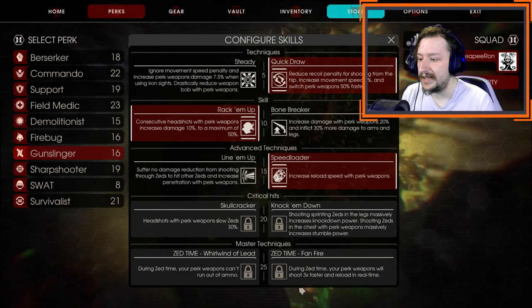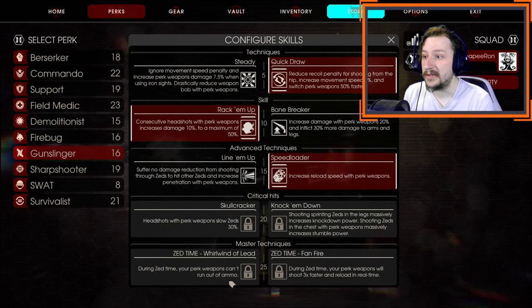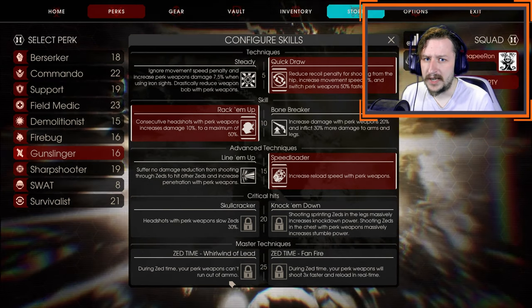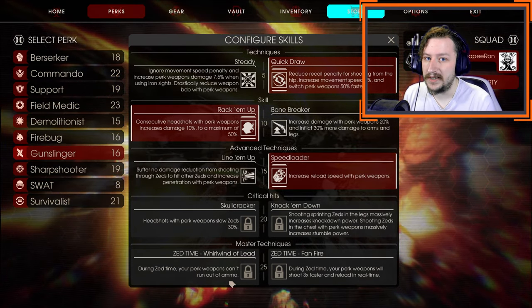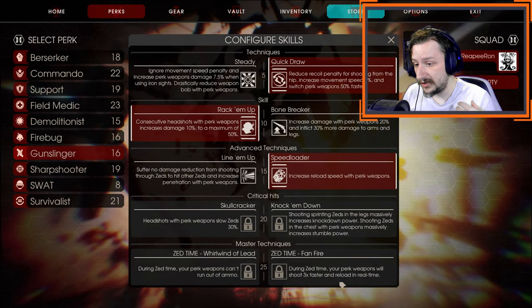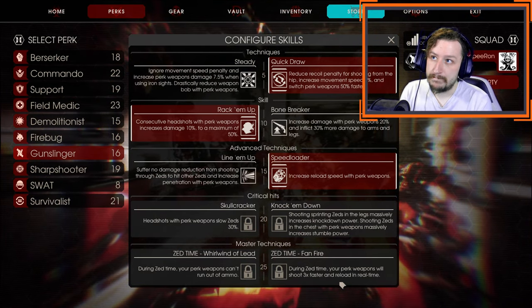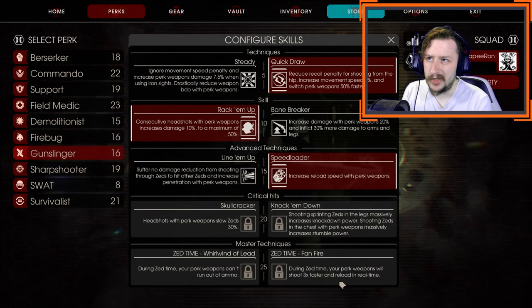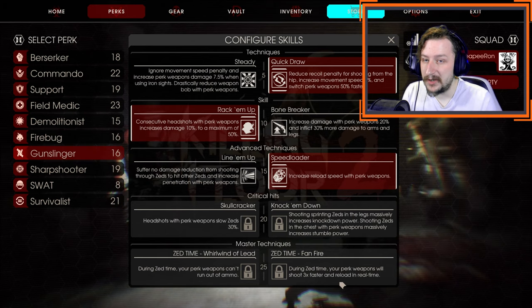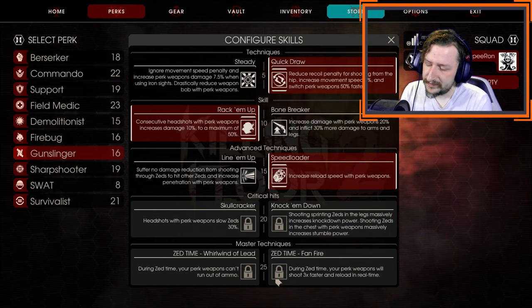At level 25, it's your choice between Whirlwind of Lead and Fanfire. Whirlwind of Lead makes it so that you have infinite ammo. This can be really useful if you're using the Grenade Pistol because it can just keep firing without needing to reload during Zed time. It's also good if you're just finding yourself running out of ammo, or if you're taking a loadout that you intend on upgrading with only two weapons. Fanfire makes it so we shoot three times faster and reload in real time during Zed time, allowing much more damage per second. You'll likely be able to empty out your guns and reload them during Zed time, but Gunslinger doesn't have the best Zed time perks in the game — though they're not bad ones either.